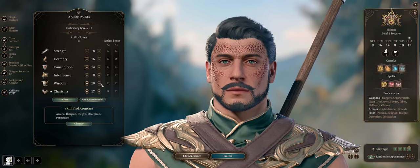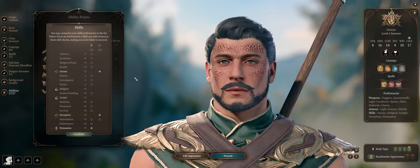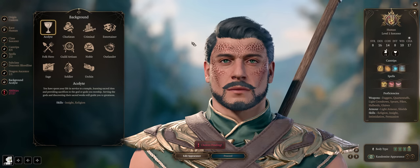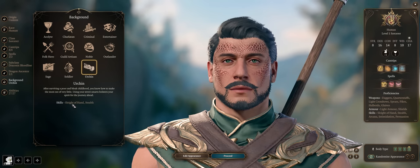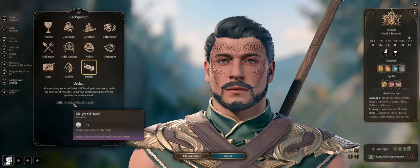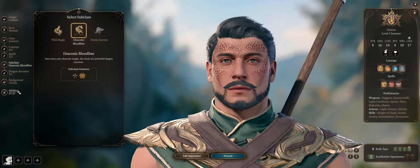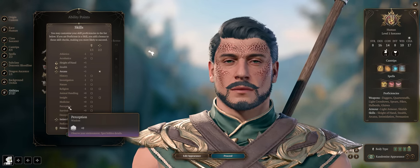And a higher Wisdom so you won't get crowd controlled, although you'll generally act before enemies anyway. For skills, focus on the dialogue ones — start with both Persuasion and Intimidation, and go for a background that enhances the remaining skills you want, such as Urchin for Deception and Stealth, or Charlatan for Sleight of Hand and Stealth. After all, we have decent Dexterity to unlock chests and disarm traps. And if you go with Githyanki, you can enhance wisdom-based skills like Insight and Perception.